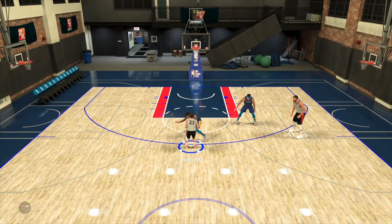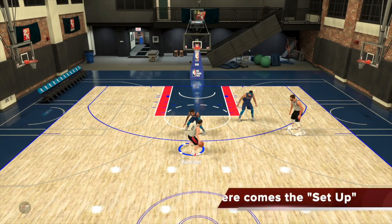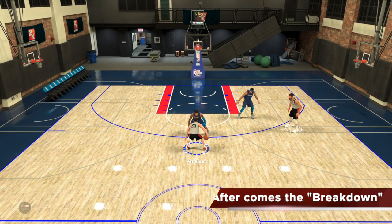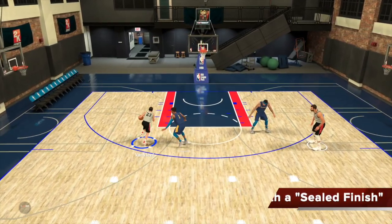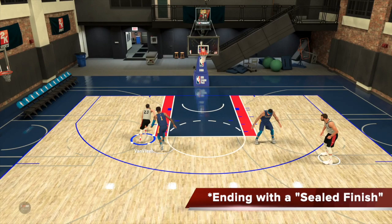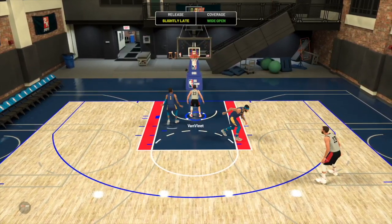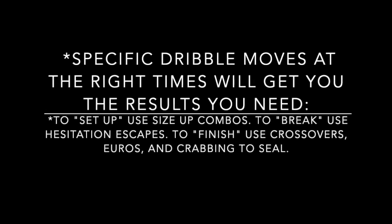Here I'm using Van Fleet against Russell — very good practice. I suggest you do this in the 2KU mode. You can see me set him up there, and then following the setup comes the breakdown. I break him off there, blow by him, and then end the sequence with a sealed finish. That is very successful iso in this year's game — specific dribble moves at the right times will get you the results you need.